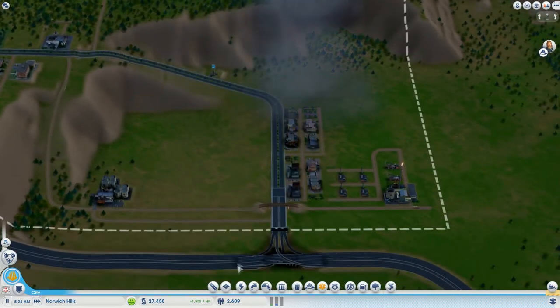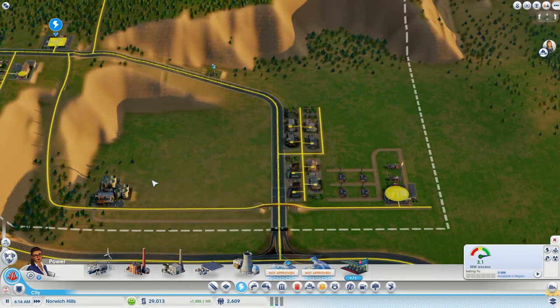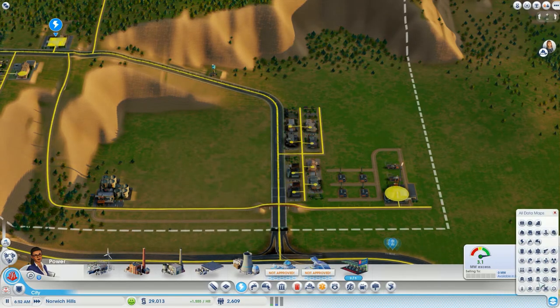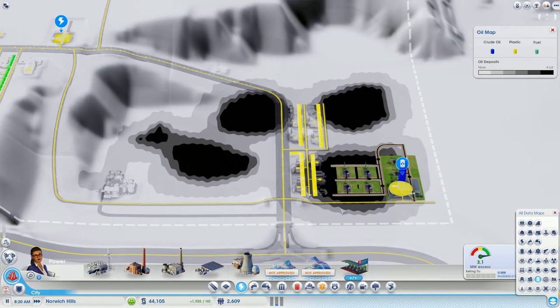Now let's take a look at our oil power plant and see what we have. I believe we can afford it but just barely — it's 27.5 grand. If we put that down I can start destruction of the wind power plant at the very least. Let's take a look at where we want to put it. I don't want to put it on top of oil for the reasons I mentioned last episode — I don't want to put anything on top of our oil reserves. I'm thinking I'm going to put my power plant down here. You can see that it will prevent us from having one addition on it.